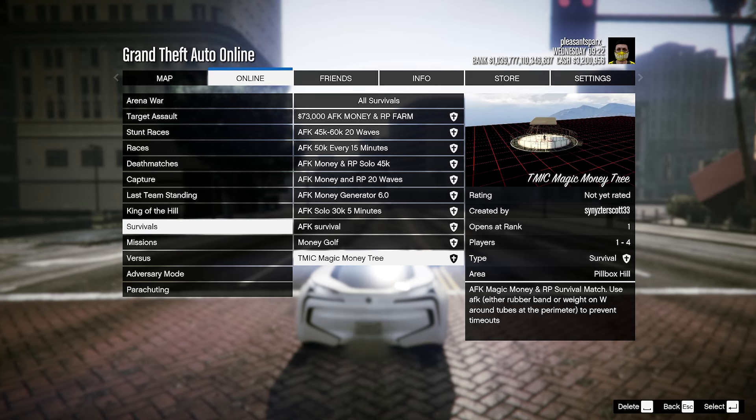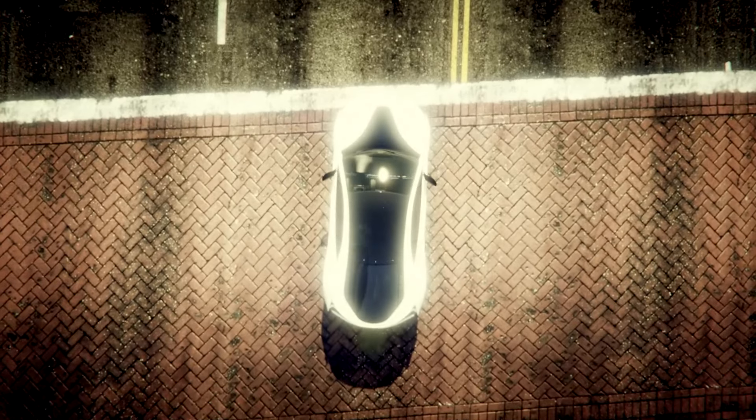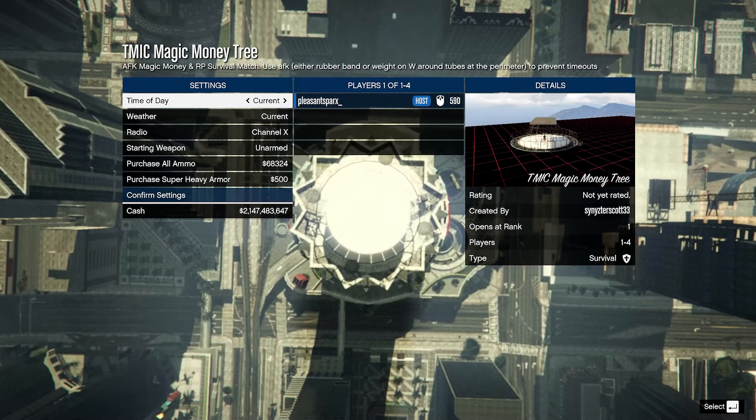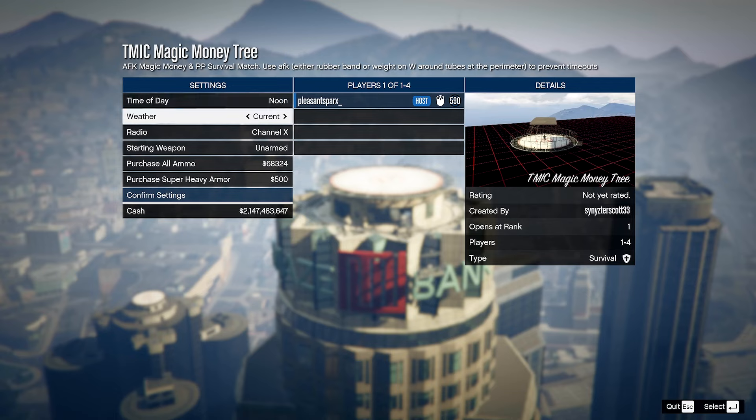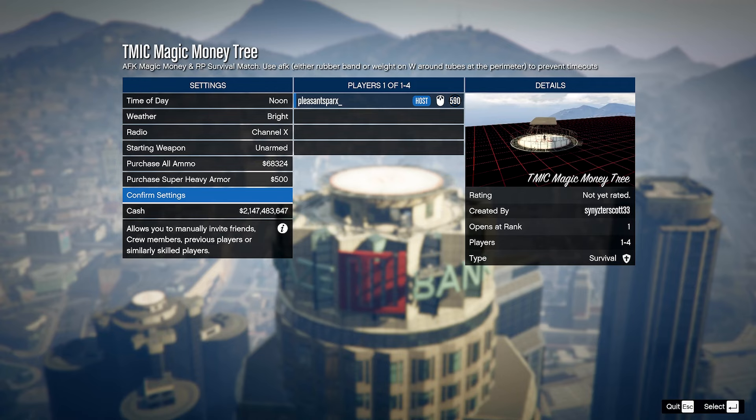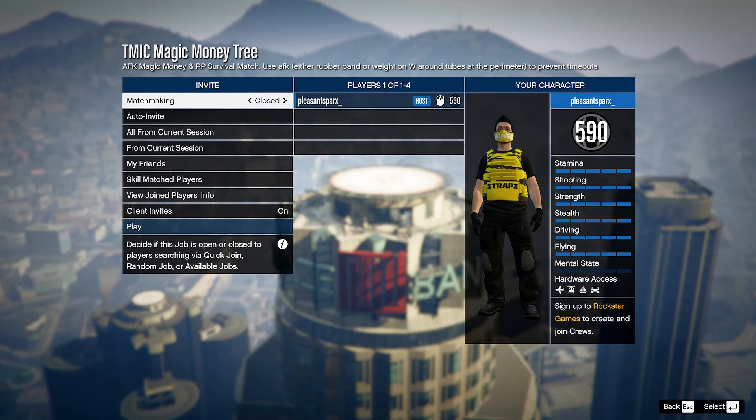Once you find the job link, go ahead and start it up. In the settings menu you do not need to change anything whatsoever. The only thing I personally changed was the time of day and weather, but you don't have to do that. As for purchasing ammo and super heavy armor, you're not going to be getting shot at or needing to shoot anyone since this is AFK, so don't worry about that.